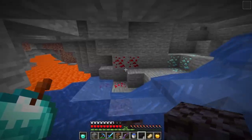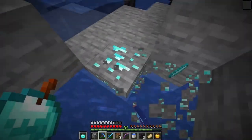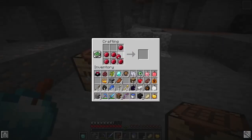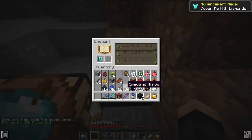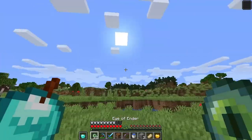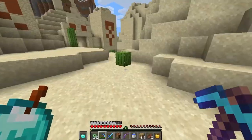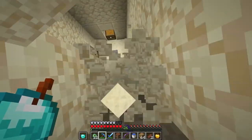More rubies and more diamonds — this cave just keeps giving. I was about to head to the stronghold but I keep finding non-stop good stuff. Can't make ruby armor though — pretty useless. Might as well make diamond leggings with protection one. Let's start heading to the stronghold. Found a desert temple on the way!